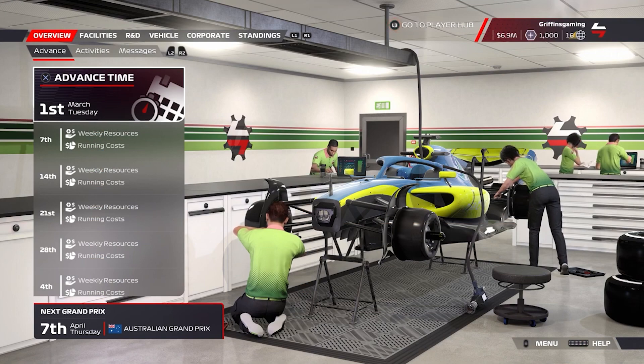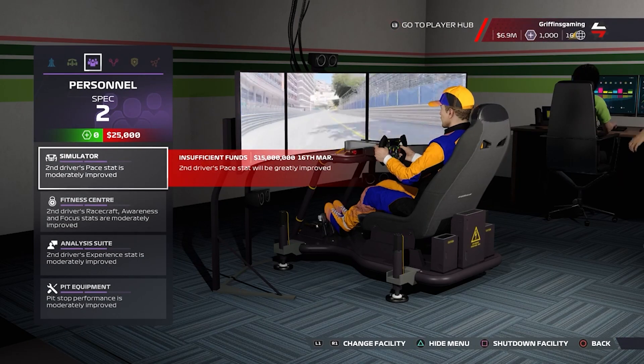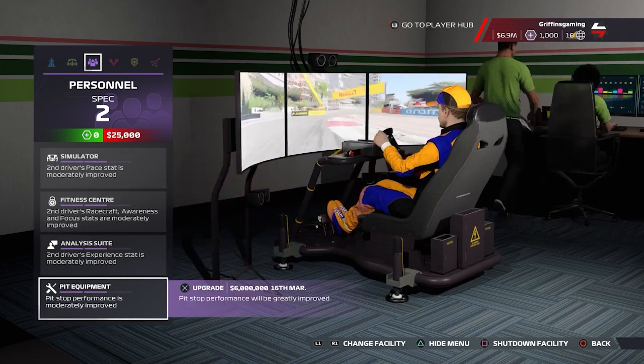Now purchase the Pit Equipment skill found under Personnel. With this skill bought, advance to unlock your trophy. That's a simple one — that's how to do the Equipped With The Best trophy for F1 22.